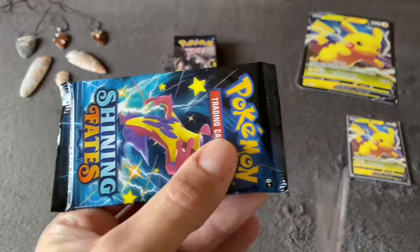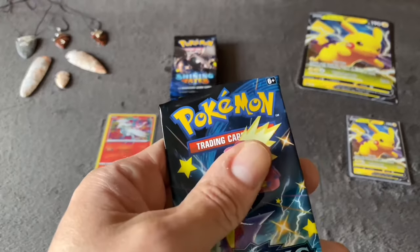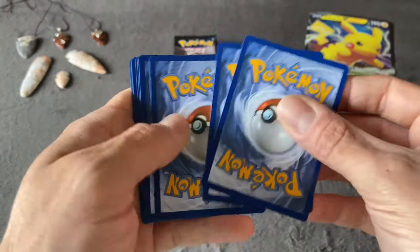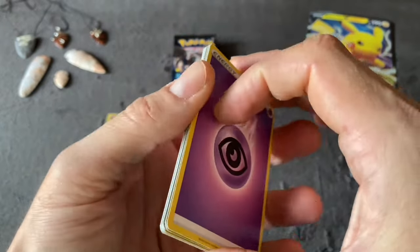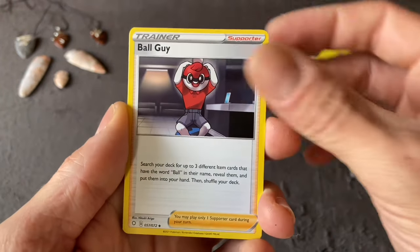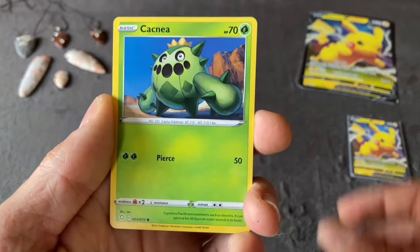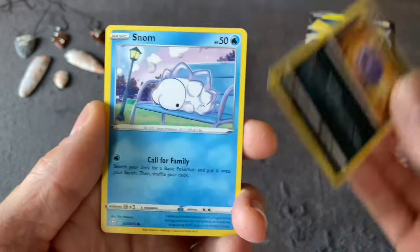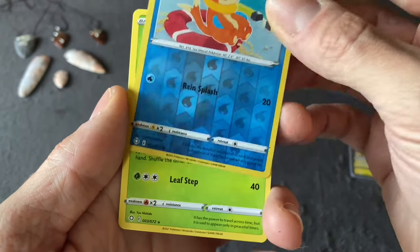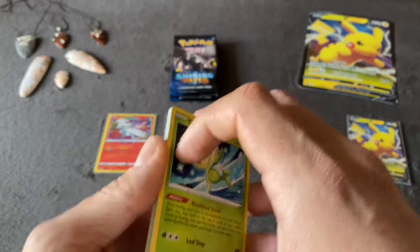Lucky number seven — Psychic Energy, Dartrix, Ball Guy, Cramorant, Snom, Gossifleur, Cacnea, Koffing, Snom again, Weasel Reverse Holo, and a Celebi — that's our second Non-Holo Rare Celebi.